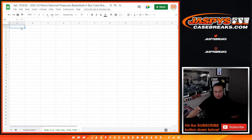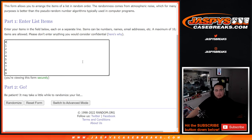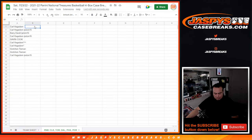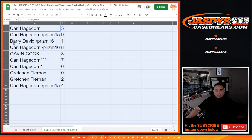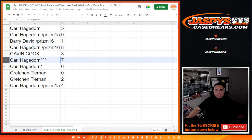Now I'm going to paste your names here and go nine times on the numbers. Rolling zero through nine — five down to four. Results: Carl spot five, as well as spot nine; Barry spot one; Carl with eight; Gavin with three; Carl with seven.